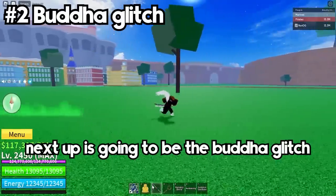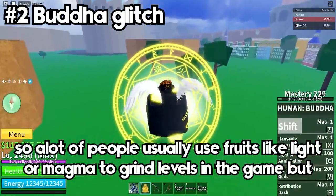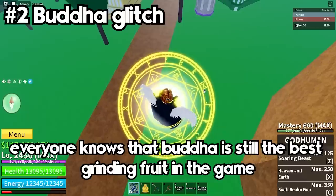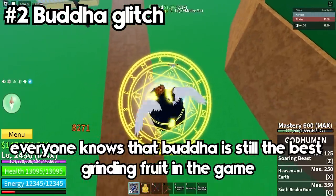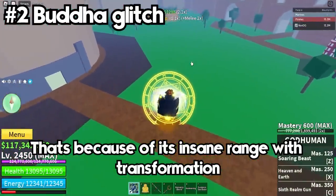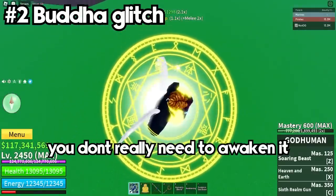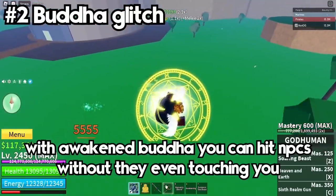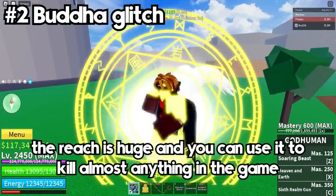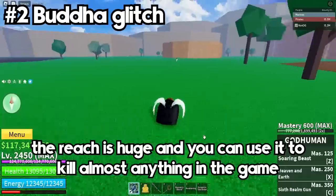Next up is the Buddha glitch. A lot of people use fruits like light and magma to grind levels, but everybody knows that Buddha is still the best grinding fruit in the game because of its insane transformation range. You don't really need it awakened, but if it's awakened it just gets better. With awakened Buddha you can hit NPCs without them even touching you — the reach is huge and you can use it to kill almost anything in the game.